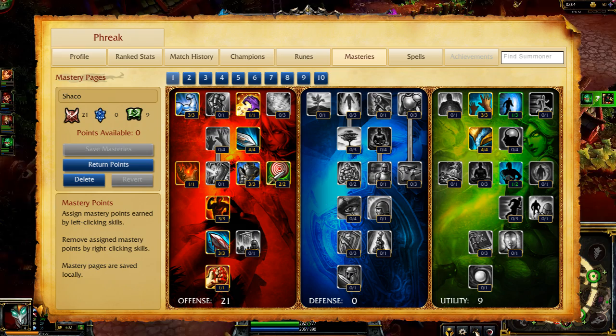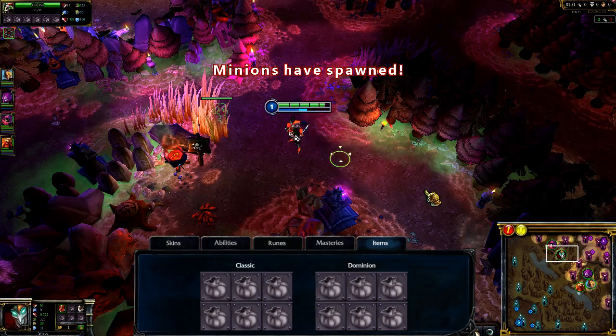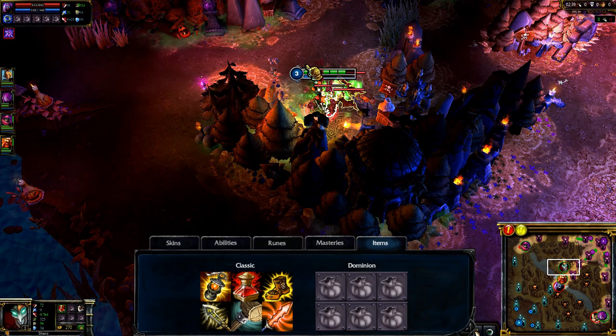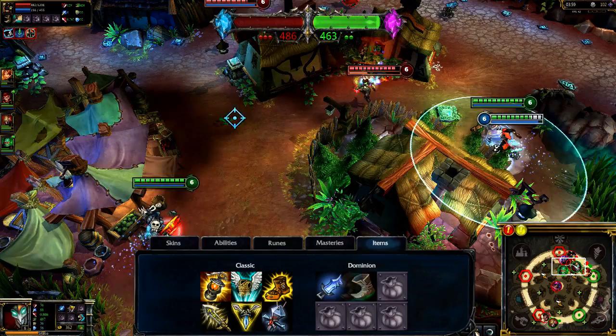My Masteries are 21-0-9 in both builds, making sure to take Magic Penetration in offense for AP Shaco. When jungling, I take Smite and Ignite, while Exhaust and Ignite work great in Dominion. In Classic, I open with Cloth Armor and five Health Potions, rush Wriggle's Lantern, and grab Boots of Mobility so I can clear the jungle quickly and keep ganking. If I'm doing well, I'll grab Infinity Edge and work toward Trinity Force. If not, I'll grab Phage and consider Hexdrinker for more durability. Eventually I round out the build by grabbing Guardian Angel and Banshee's Veil in addition to my earlier offensive items.